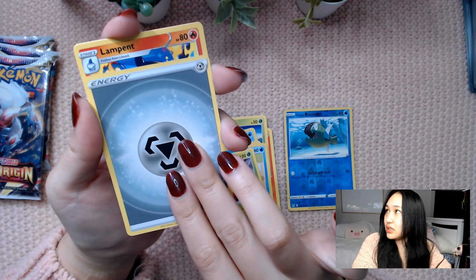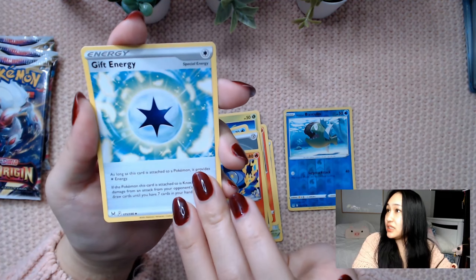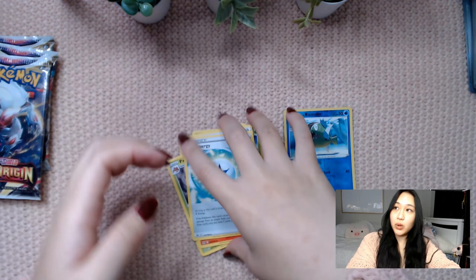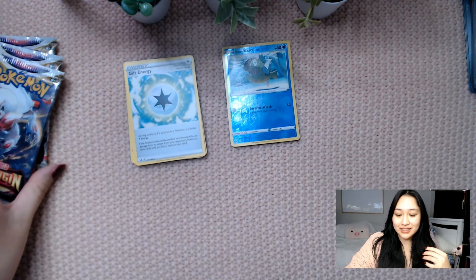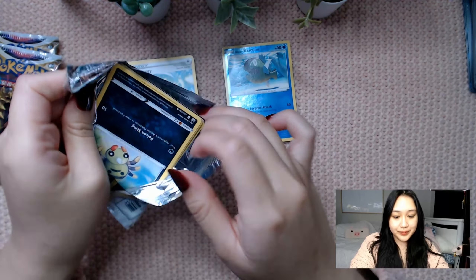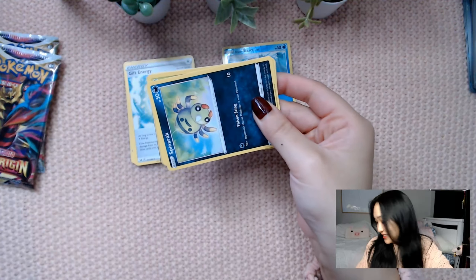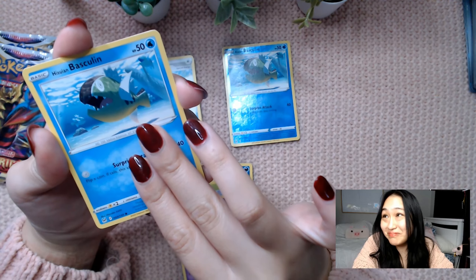This is not something I was expecting. It's different — I don't need to shuffle them, that took me a while. Lost City, Litwick, Oddish, Lubbys, Phalanx, Poliwag, Basculin in Reverse, Parasect — this is shuffled weirdly. Okay, energy, Lamplit, and Gift Energy.